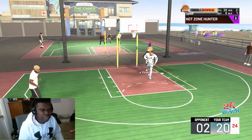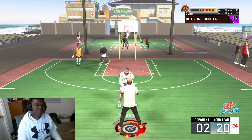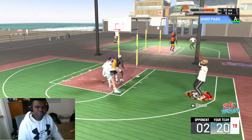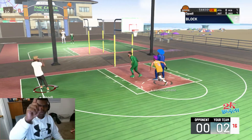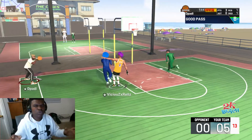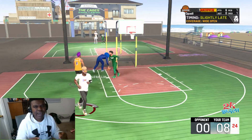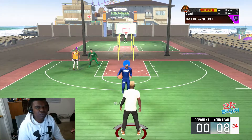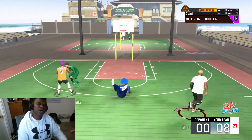The bases and custom jump shots I've been using are kind of similar to what I was using on 2K20. I wish I could use base 98 this year on a big, but it doesn't give me the option, so I've been wondering what jump shots are really out there. I want you to think of any jump shot base in 2K21 and put it down in the comment section — I'll probably use your suggestion in tomorrow's jump shot video.